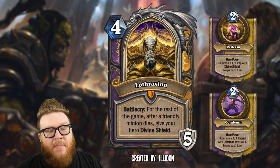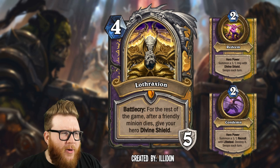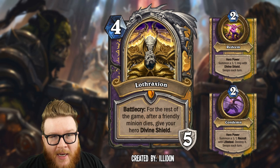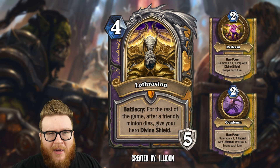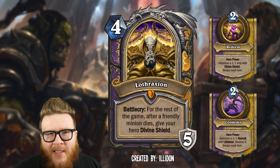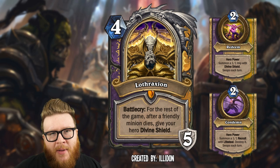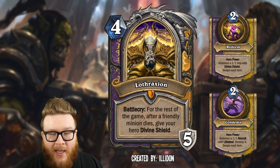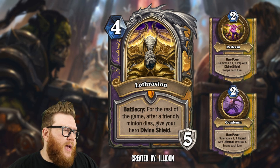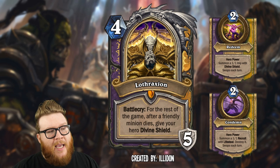It gives five armor, and the battlecry reads: for the rest of the game, after a friendly minion dies, give your hero divine shield. This is a mechanic we've explored a few times in our custom card reviews. It operates just like divine shield on a minion — only one layer, you can't stack it. So maybe every turn you get a divine shield, almost like a bulwark of azanoth proc, denying one instance of damage. Against classes like priest with no ping access, it could block multiple big hits over the course of the game.